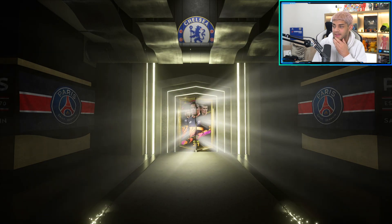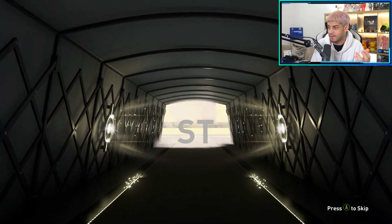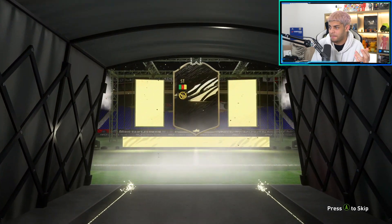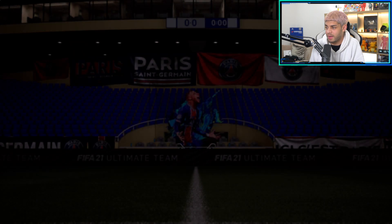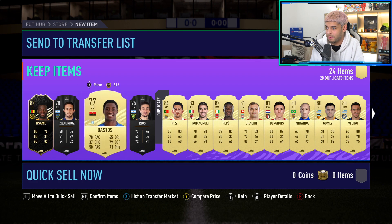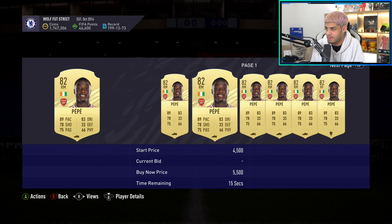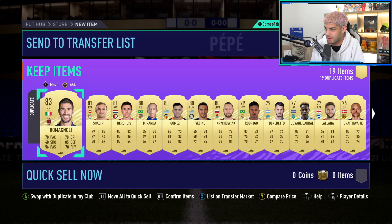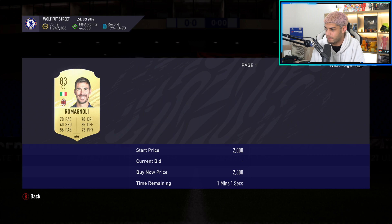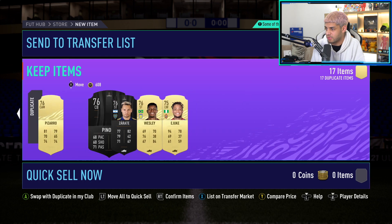Board - inform! Who is this going to be? Young Boys guys - we get an 82-rated inform. It looks pretty decent to be fair, but good luck linking him. I'll keep him just in case. We get Pepe - does Pepe sell? We get Pizzi as well. Wow, Pepe doesn't even sell. I'll try and sell him, I guess. Anyone else on here is just getting quick sold. All right, and then there was one - the last pack of the video, guys.